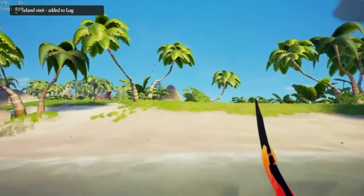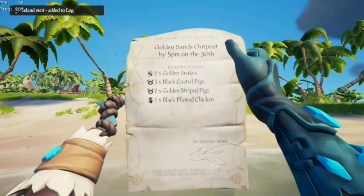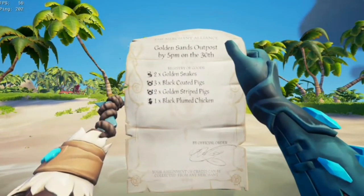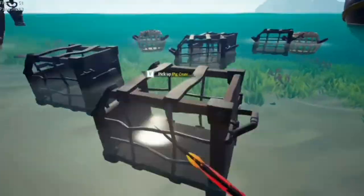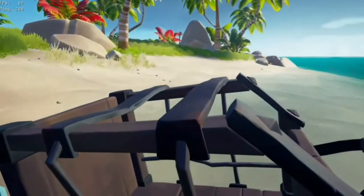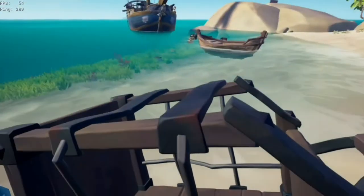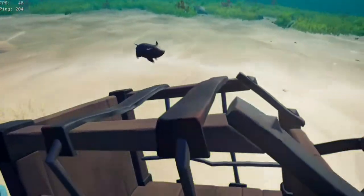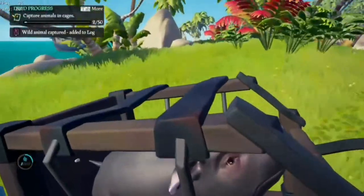Now I'm going to show you how to get the pigs. The pig is pretty similar to the chicken — you just need to left click. I need two black pigs and two golden pigs. You need to focus on herding them on the island.